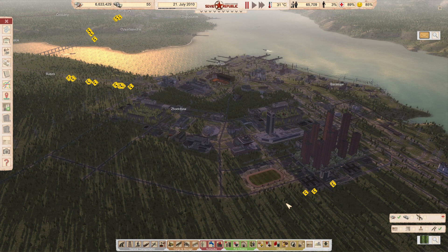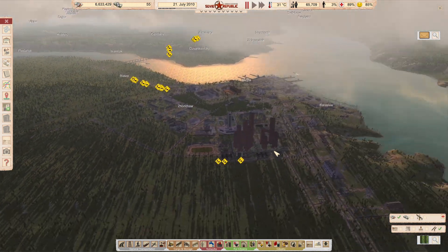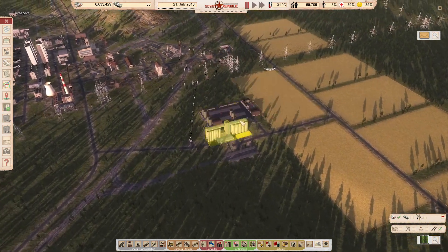Hello everybody, Minostorm here. Welcome back to Workers and Resources, Soviet Republic. In the last episode, we got our farm here up and running.